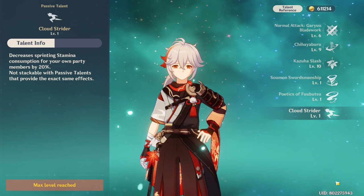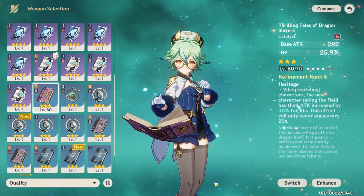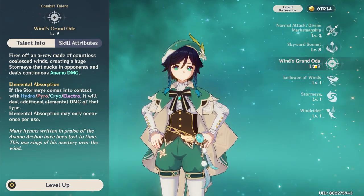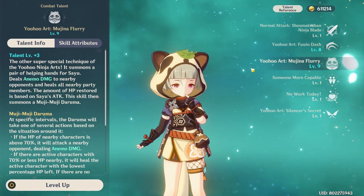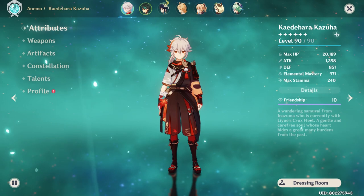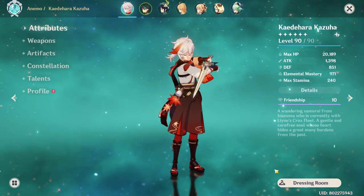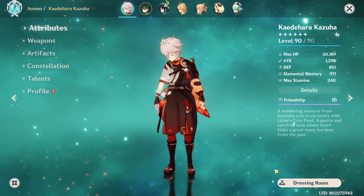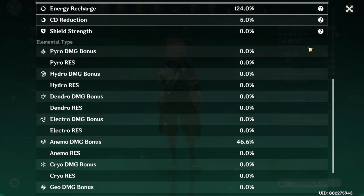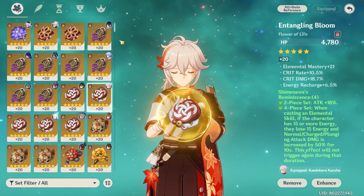If just getting a C0 Kazuha is your concern, let's weigh it. You have other possible 4-piece Viridescent holders: Sucrose, who can also use Thrilling Tales Catalyst to buff your main DPS; Venti, with an almost identical crowd control kit; and Sayu and Jean who both provide reliable healing. Some of you may be getting Kazuha because he's been off banners for a year and now he's back. Ultimately, I'll let you decide for yourself — if you like his character, his playstyle as a support or even as a main DPS, that's all on you and how you want to play the game.